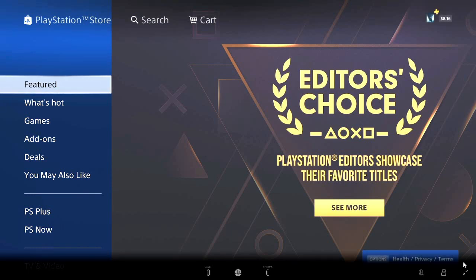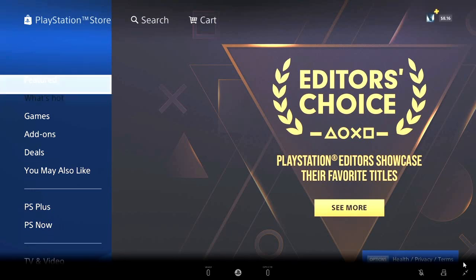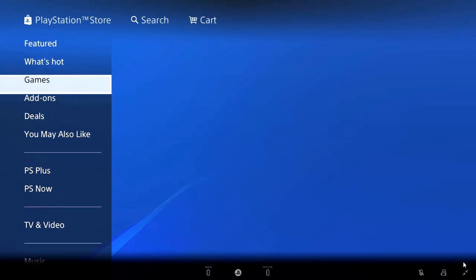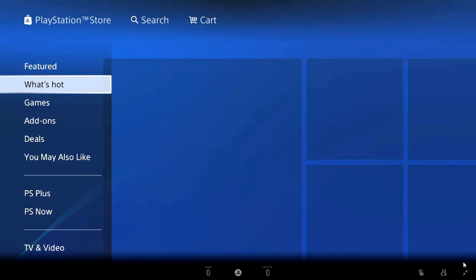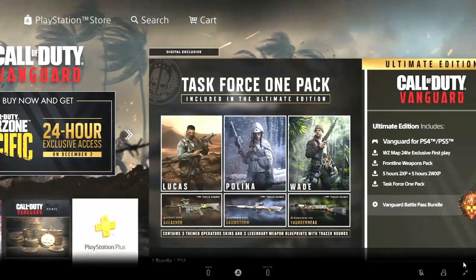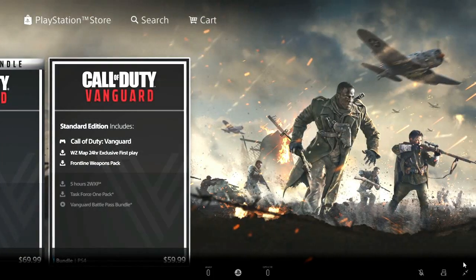Hey guys, there's finally a way to download Vanguard on the store, so I'm going to be showing you how to do that in this video. All you want to do is head over to games, then you see Vanguard limited time offer. You're going to want to scroll down or scroll to the side.